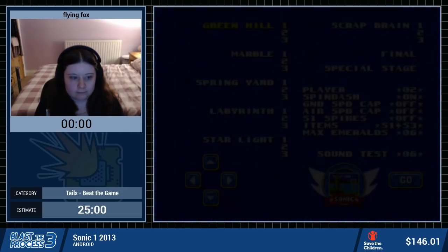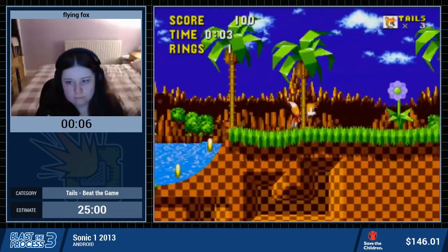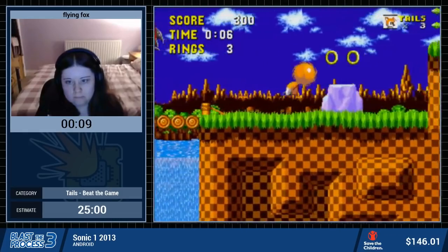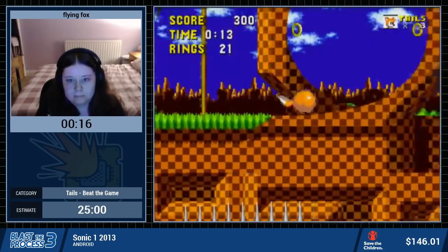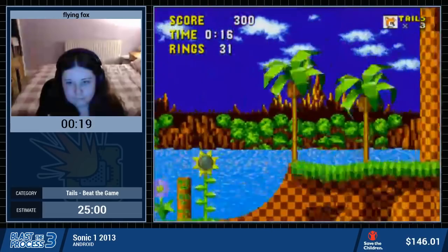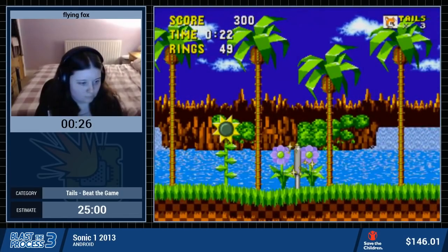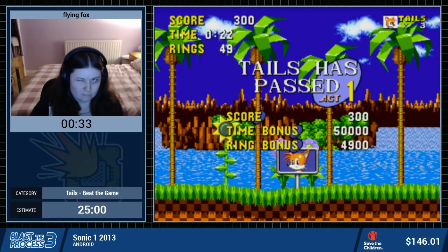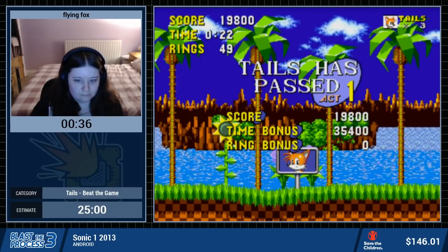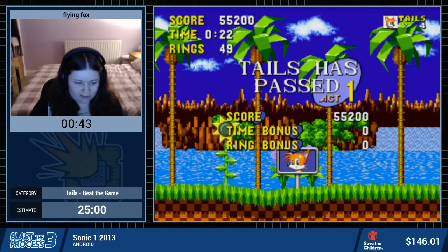One of the things that will be basically apparent from the beginning of the run is that Tails has a spin dash and can fly, and Tails also has two tails — so I feel like that's worth counting. Green Hill 1 is going to be a relatively simple stage. We're going roughly the same route just with added spin dashes throughout. Target time is right around 22 to 23. You can't get a 22 in the original. You can still get a good time if you take the top route.